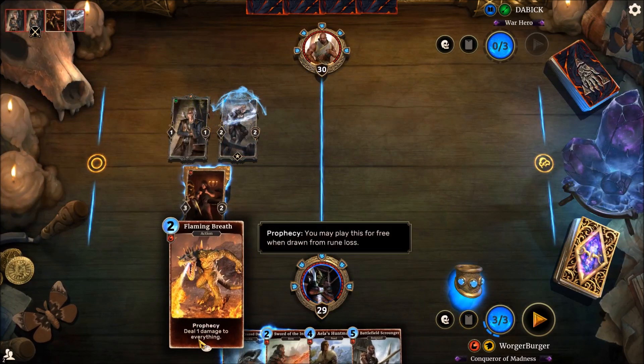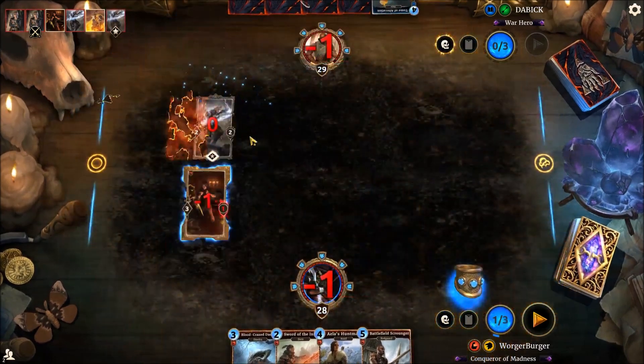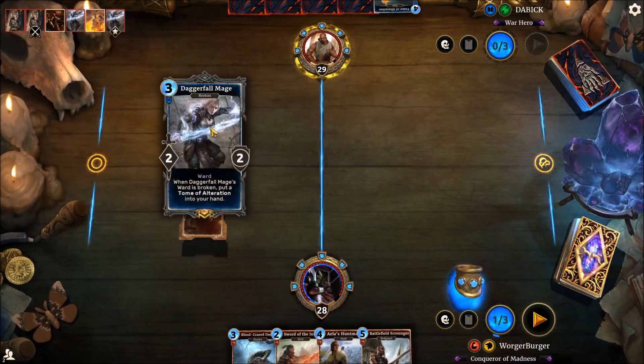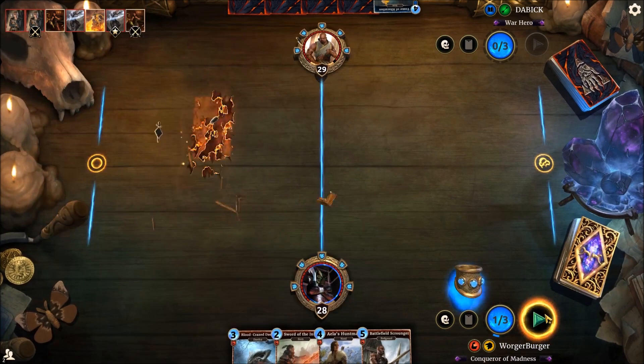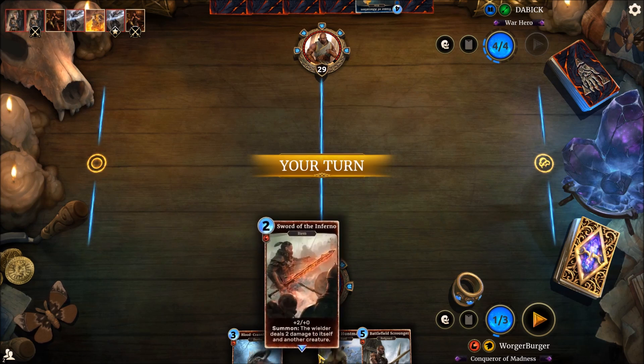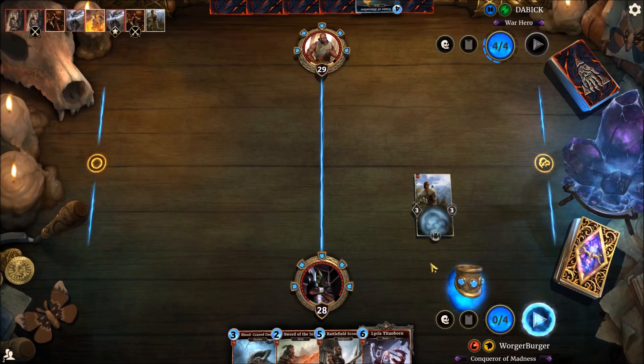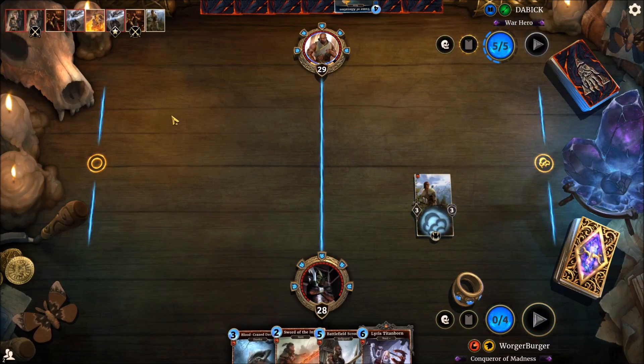If we use Flaming Breath, we can clear the field — just get a small soft reset. Fields aren't really playing out to my style. There's nothing really on it right now, so I'll get down Aeolus Hunt because hopefully we can break a rune next turn, or the turn after.